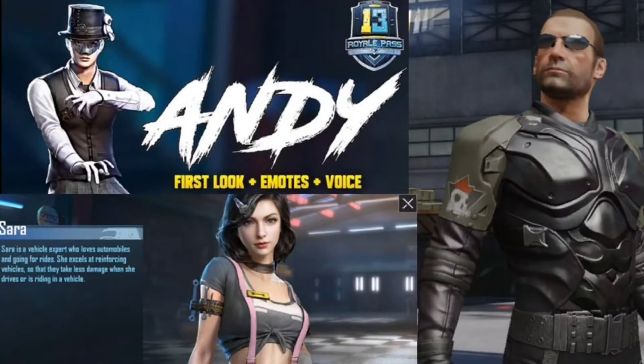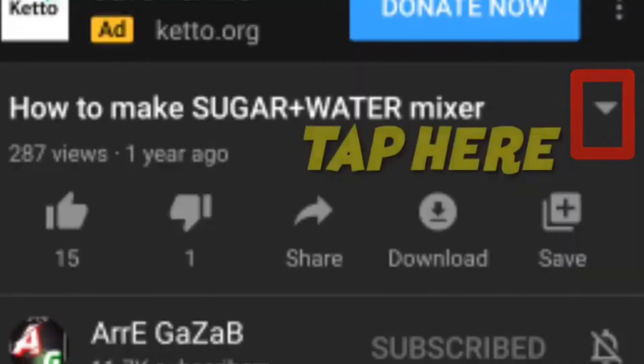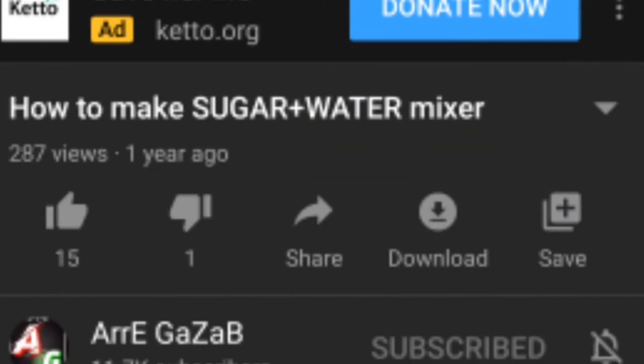So friends, I've heard some characters. So we need to download, then this notification tone will be set. First of all, you need to download and install the Vidmate app. You can find the link in the description of the video. If you download the voice, you can click the link.